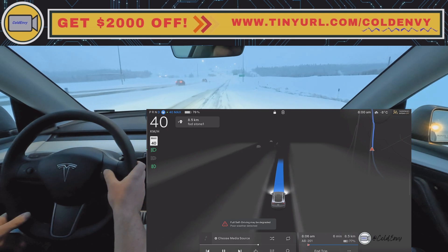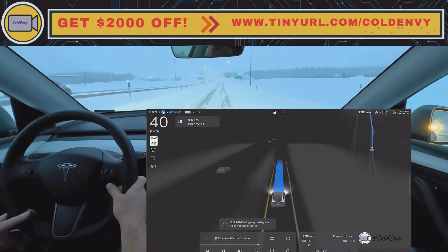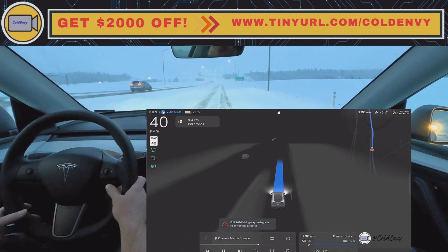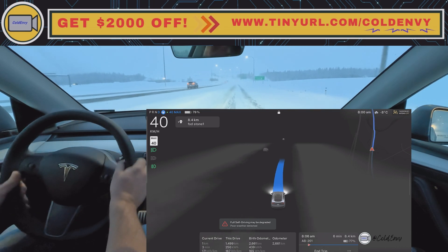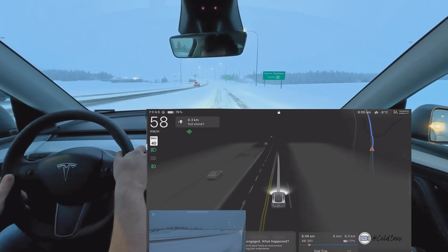Hopefully I'm still in chill mode — I'll have to check when I'm joining the highway. It should start going faster. That's my only concern. Let's disengage and go faster here just because there's a car behind me.